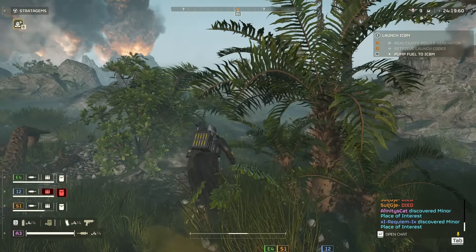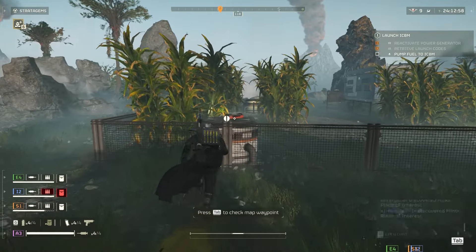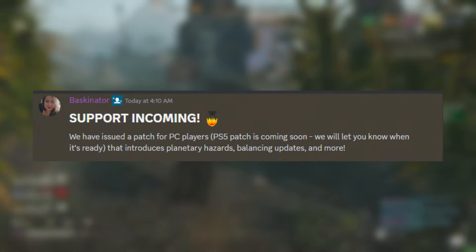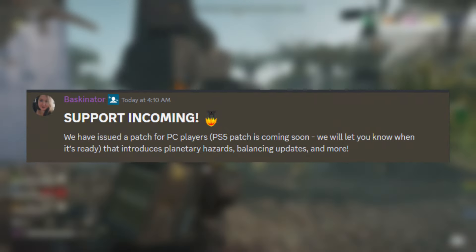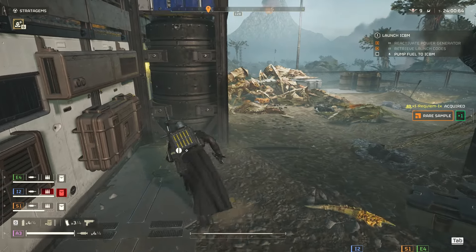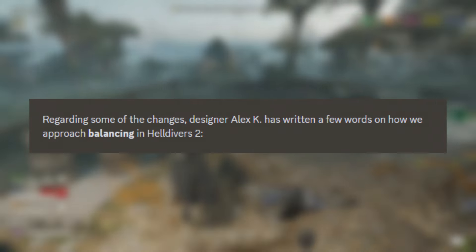Let's jump right into the patch notes. We do have that opening statement as usual, which is over on the Discord, and this one is quite long. I'll try to break it down into a much more summarized version. This was posted by Baskinator over on the Discord, who said they issued a patch for PC players, with the PS5 patch coming soon. It introduces planetary hazards, balance updates, and even more. The next section was written by Alex K, who wanted a few words about the balancing approach in Helldivers 2.